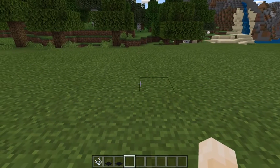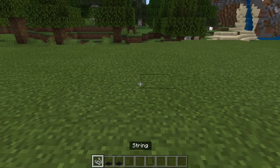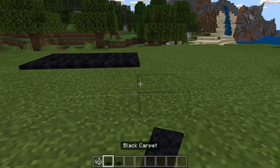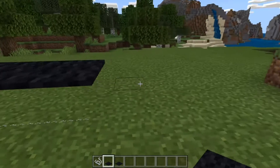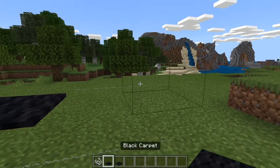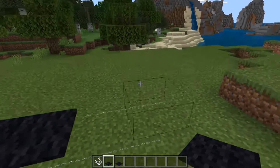Number four is that string will actually make carpet appear like it is floating. You just have to place some string along the floor, and then you can just place carpet on top and it will look like it's floating. You can also do two layers of string, and that will make the carpet go up a layer.